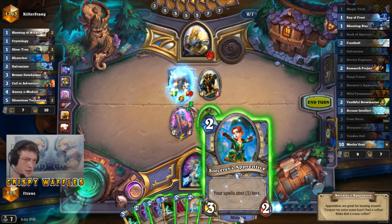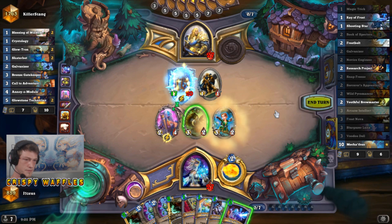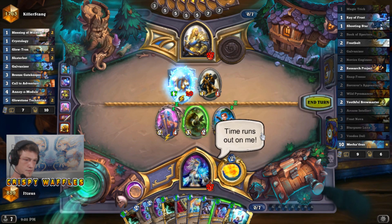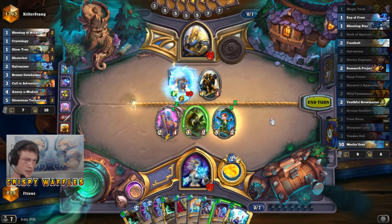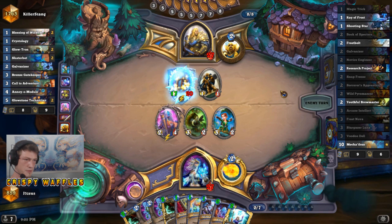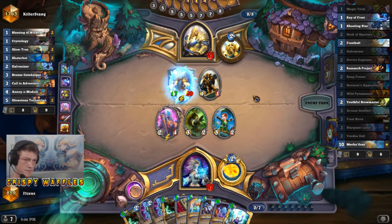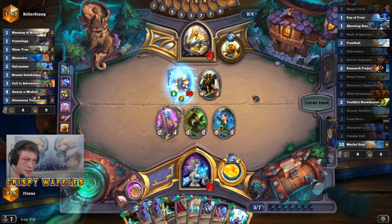Luna is just doing some beautiful work here. Get the Apprentice out. We could freeze his soldier there with the second Ray of Frost, but we'll hold onto it — that's gonna give us the end game. If our other Ray of Frost is at the bottom of the deck, we don't have to worry about the 6 cost Mechathun because we already threw out the Brewmaster.